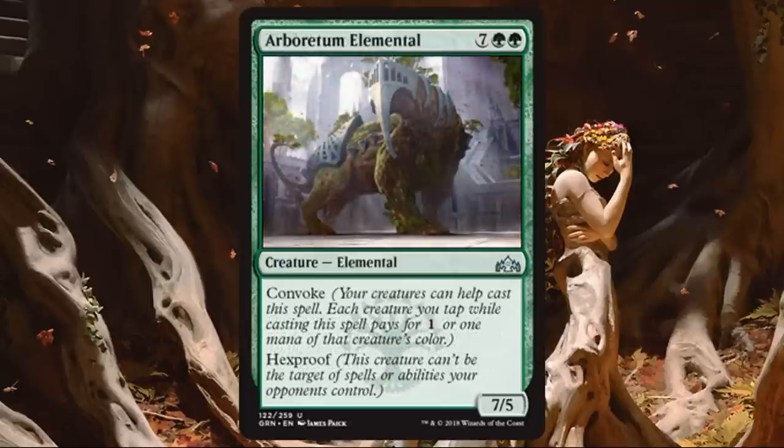Arboretum Elemental, as we begin moving into the Selesnya watermark cards. This has Convoke and Hexproof. You're going to see a lot of Convoke from this point forward — all the talk about small creatures helping you out later is going to start making sense now, because Convoke is a really powerful mechanic. One caveat: don't assume a Convoke card is always a super early play. Sometimes you draw it late, or tapping your creatures to Convoke isn't always possible depending on board state. The mechanic is great — especially tapping a colored creature to help pay its color cost. Arboretum Elemental is decent; you can get it out earlier than a normal 9-drop, and the Hexproof makes it hard to deal with. Very solid.